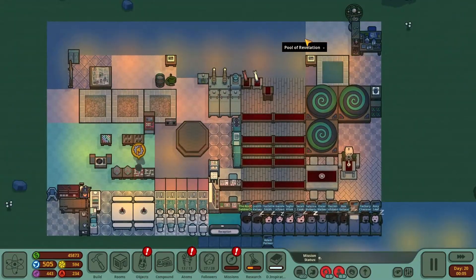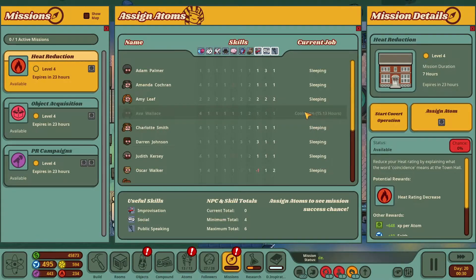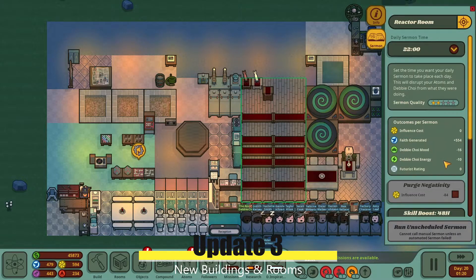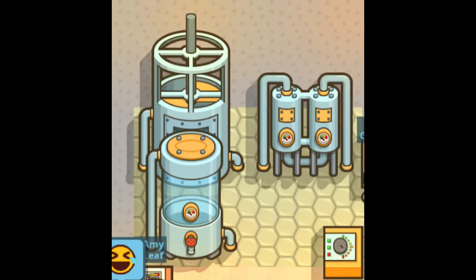With the new Divine Inspirations Futurism Path, we have a few new buildings. The update notes say there are six new buildings, but I've only been able to see three. They are Flight Training, Human Testing Facility, and Liquid Chamber.